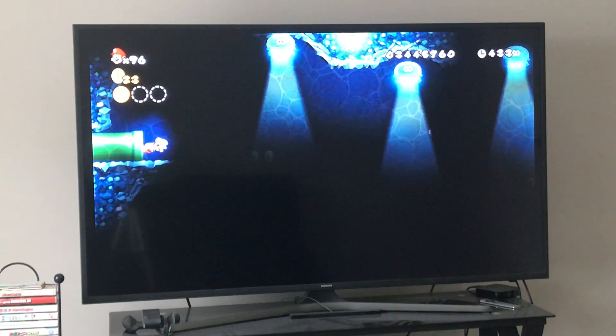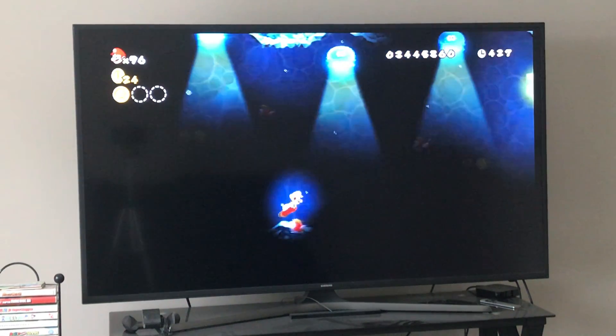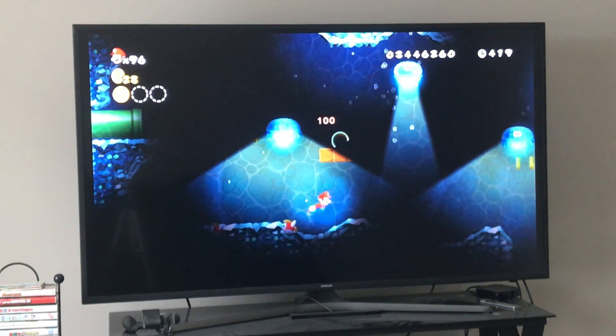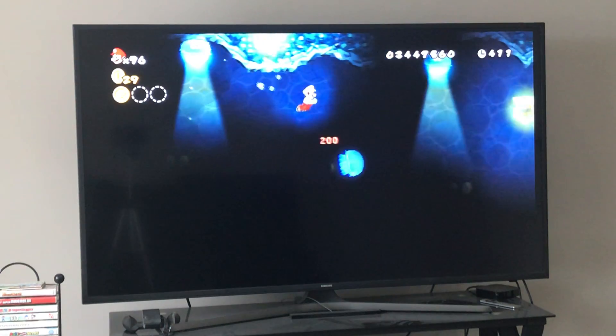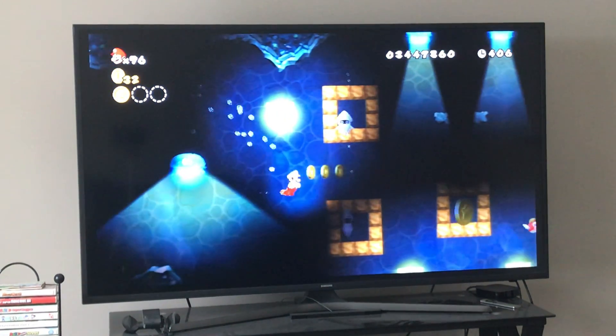We continue through the level. Remember these jellyfish right here — you have to avoid them. We got hit, but that's okay. It's okay if you get hit like I did; it's not a big deal since we have another fire flower. We can kill this one jellyfish because we don't really have to have them all show up right here.